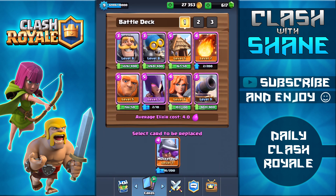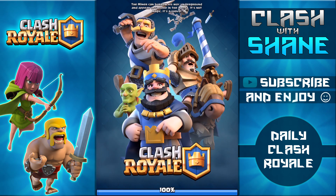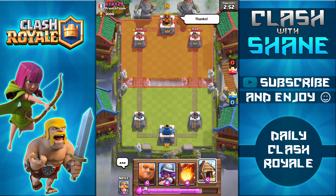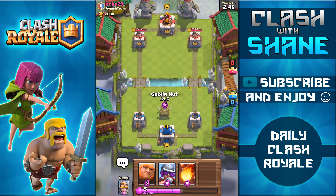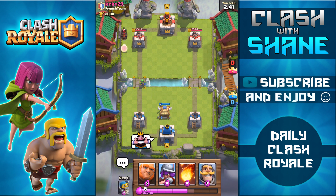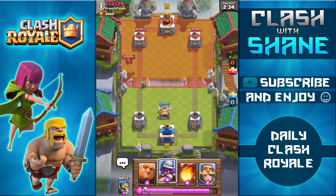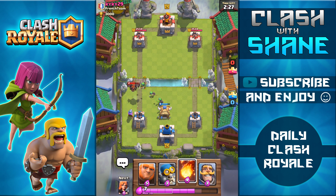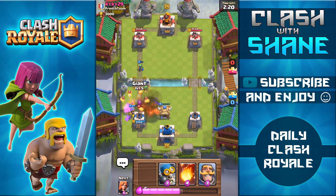Two things I'll really miss are the zap spell and the cannon — having only one spell in this deck should be interesting. We're facing a level nine. Spear gob hut in the opening hand; I'll place it in the middle as a distraction for hog riders. He's using a lava hound — I don't really have anything to counter that. Fireball ready for maybe a minion horde coming.